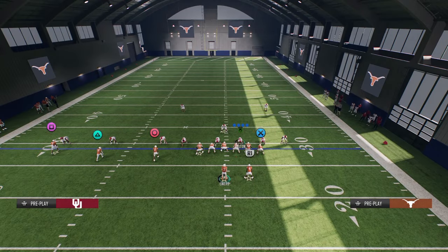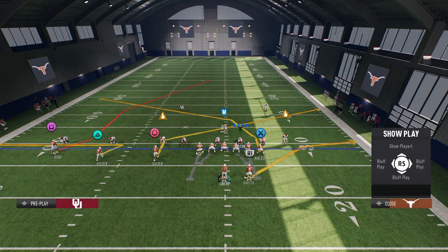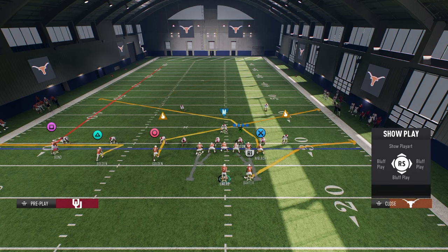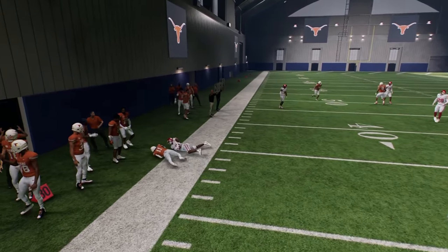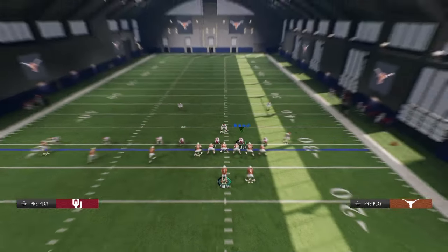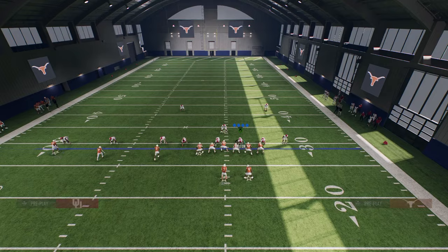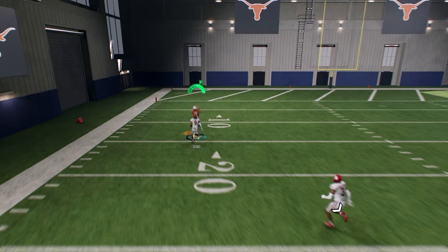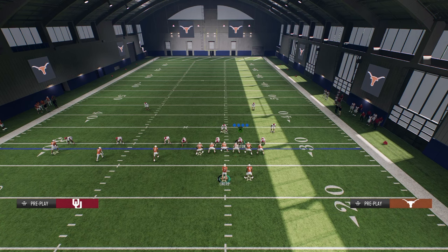Another way that people like to play man coverage is cover one robber press — this play kills that coverage. If you know it's cover one robber press, just streak or fade the solo receiver or outside trips receiver. Your zig route is going to be a lot better against cover one robber press than against cover two man, because the shade in cover one robber is more of a standard shade — it's not shading underneath, which is helpful. And then your deep fade on the outside: when they get a step, they are super hard to guard. I would look for that step and throw it if there's no safety help.